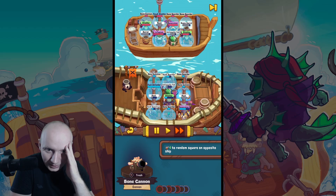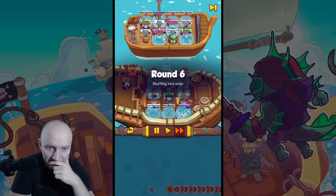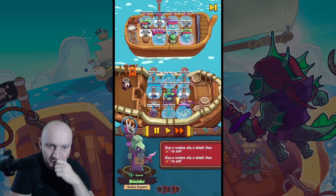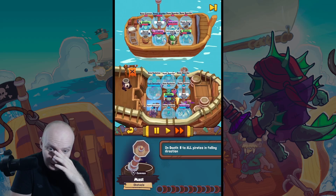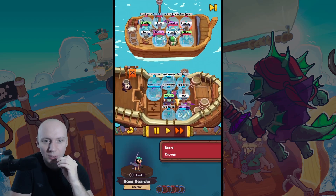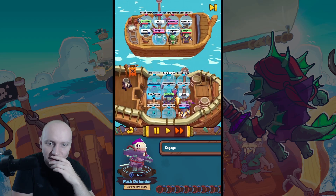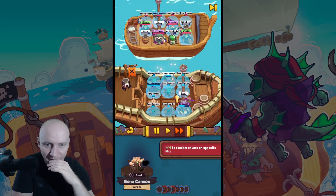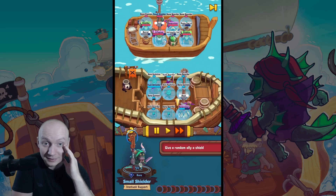Soon I will lose a mast but I have everything almost shielded except the shielder. Can my cannon do something? Why did he summon only one cannon? Whatever, at least my bone razor is able to summon stuff. Two cannons and we win - okay one cannon, it's fine. I need to destroy one of his barrels or something. Boom barrel but he has shields everywhere and they are all full HP because I think the shielder stands on something that heals.